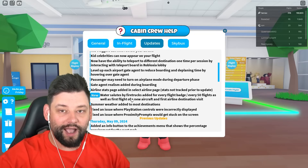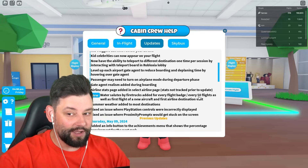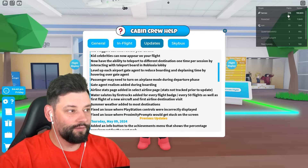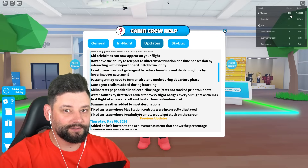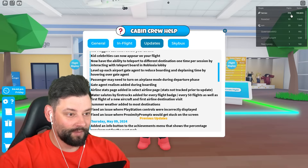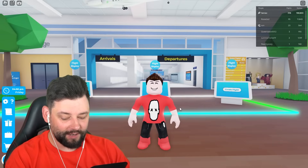So the only way that I get it is by doing it every 50 flights. I don't know if you can tell, but I've done 398 flights, which means I need two more flights to see a Water Salute. So what I'm going to do is quickly create a flight right now.